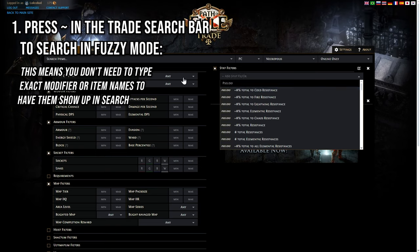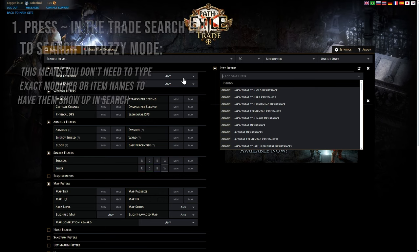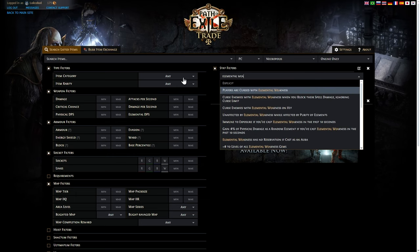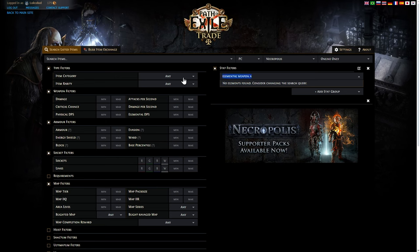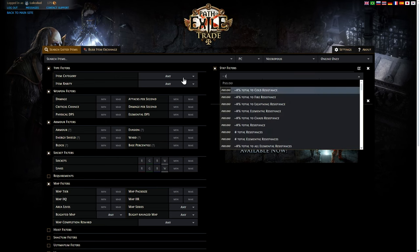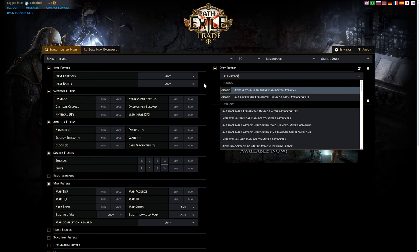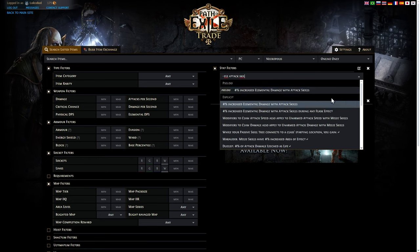If you don't have this on, let's say you're looking for a modifier like 'increased elemental damage with attack skills' — if you can't remember all of that and you type in 'elemental weapon' it's not going to bring it up. But if you type the tilde and then go 'ele attack skill' it'll bring it up. You can also use this if you do know the name of the mod but you're just a bit lazy — type something like 'ele attack skill' and it should bring it up.